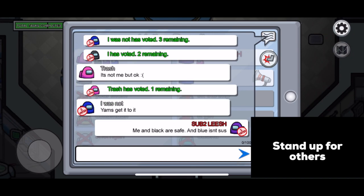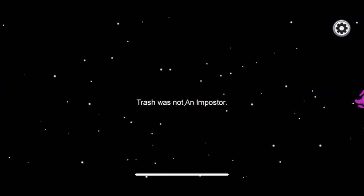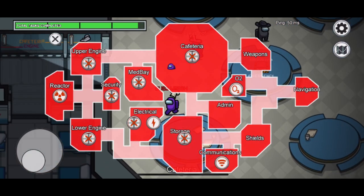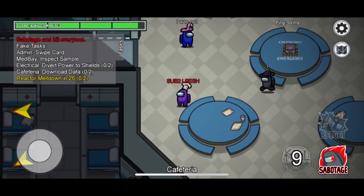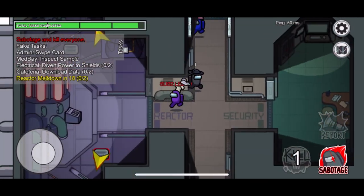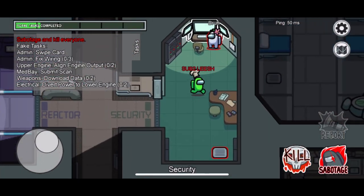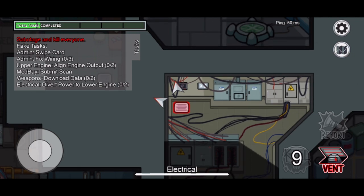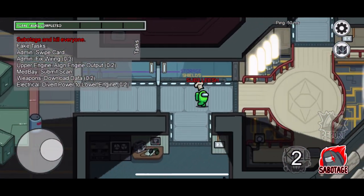Tip number five is to defend crewmates as the imposter. This one is very underrated — watch someone do a visual task, and when they're being accused, back them up. If they get voted off and everyone sees they weren't the imposter, they'll know you were right and trust you more. If they don't get voted off, that person will trust you and defend you no matter what. The only exception is if someone catches you killing — then accuse the other person instead. If you're playing with friends in voice chat this strategy works especially well.